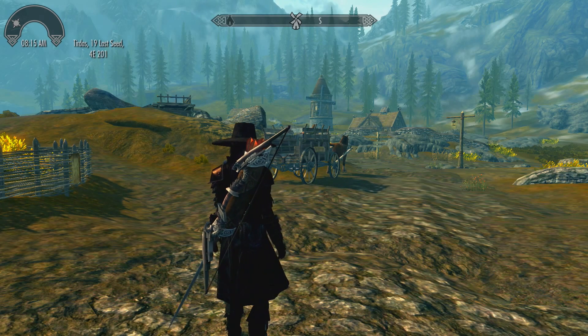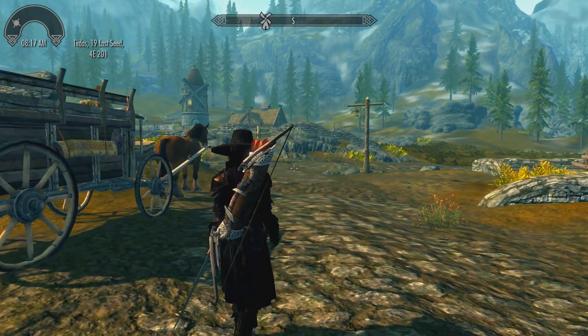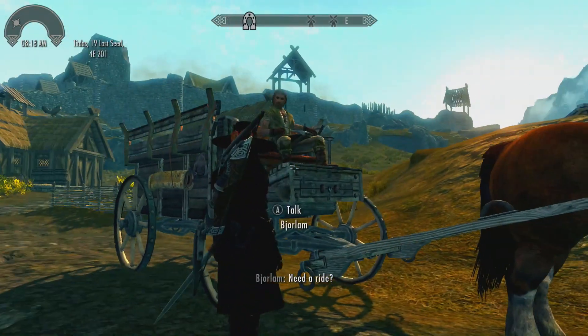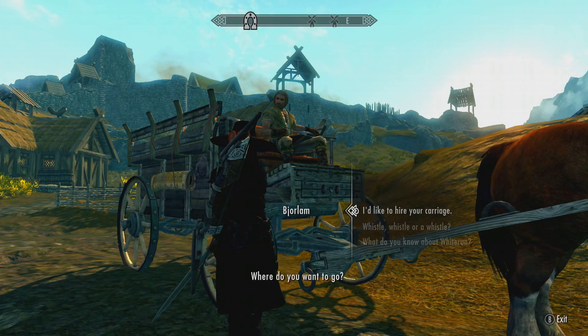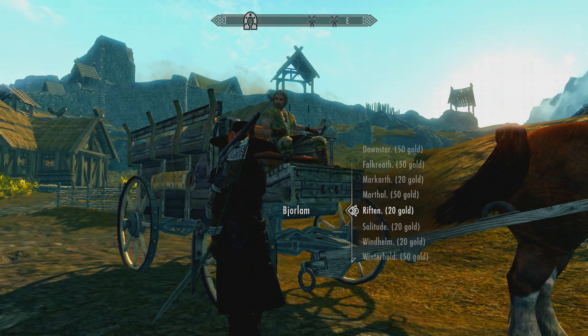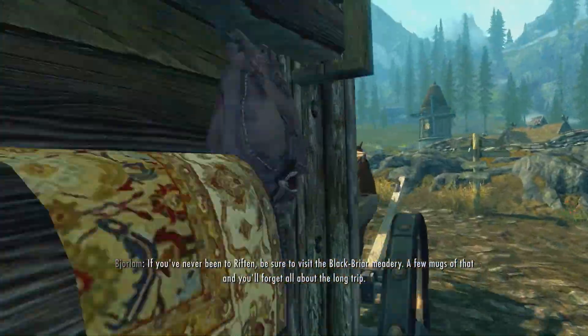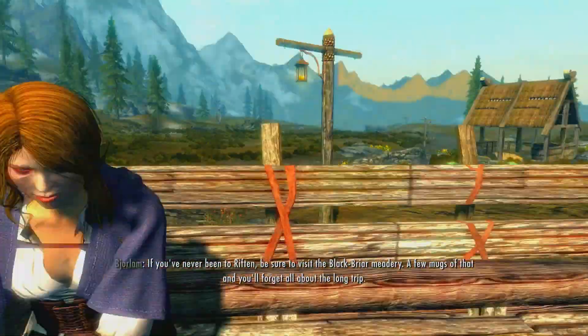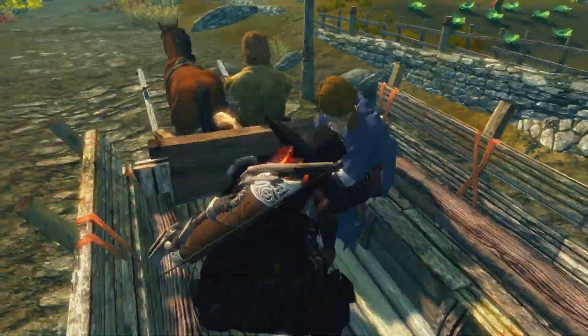The first one is called Touring Carriages. What this does is instead of automatically fast traveling you to any city when you use a carriage, you will go inside of the carriage and have a conversation with the traveler. Your companions will also ride inside of the carriage. We'll go to Riften as an example — at this point you would automatically fast travel, but now you get a conversation with the carriage driver.